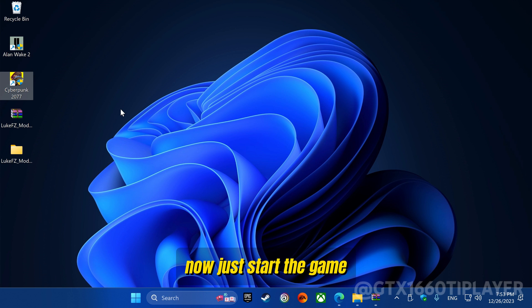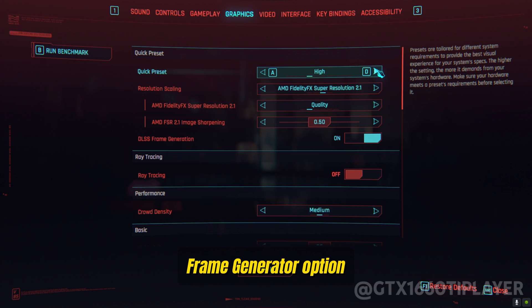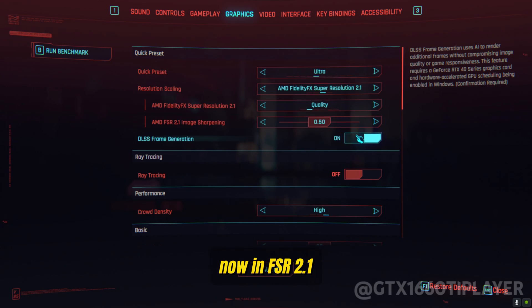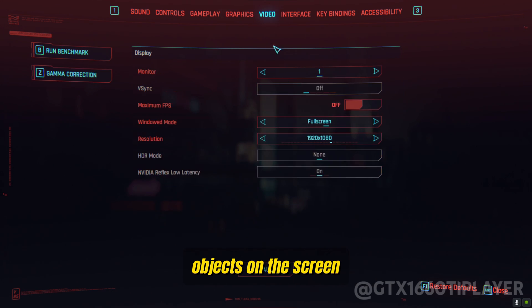Everything is ready — now just start the game. Select DLSS Super Resolution and turn on the DLSS Frame Generator option. I will also select the preset in Ultra Quality. Keep it selected in FSR 2.1, as this will improve the graphic quality, thus avoiding flickering objects on the screen.